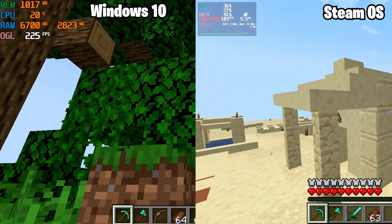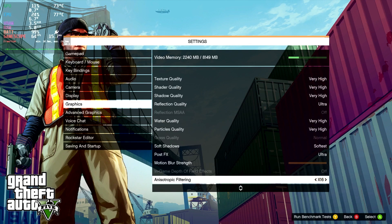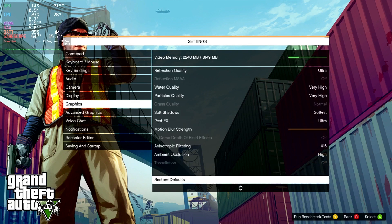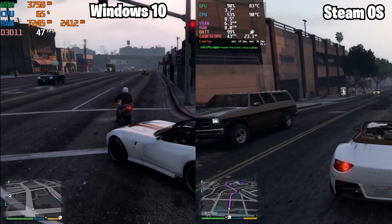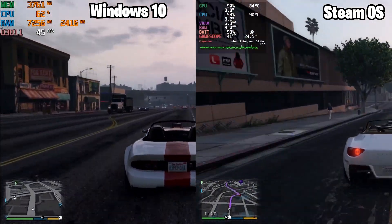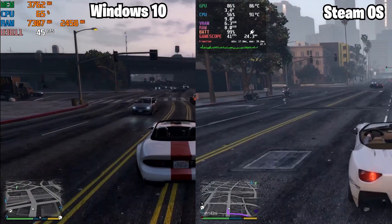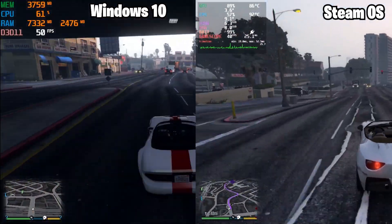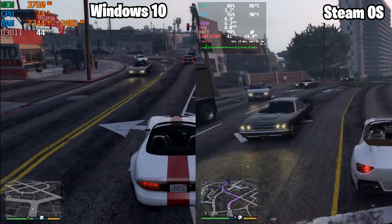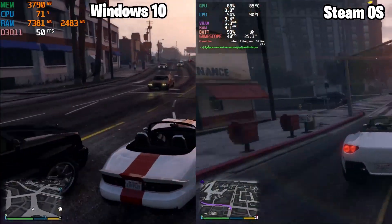Next up is GTA 5. GTA is the odd one out of the bunch because GTA 5 on Windows and SteamOS performed exactly the same — exact same FPS averages, similar lows and highs, and they looked identical while playing. Both played smooth with no stutters that I could feel, so GTA 5 is equal on both systems.